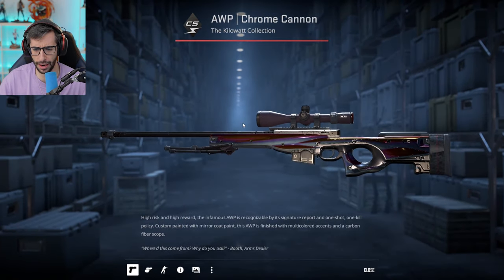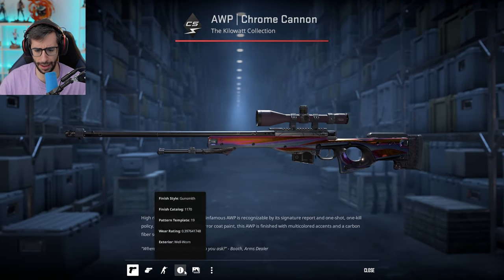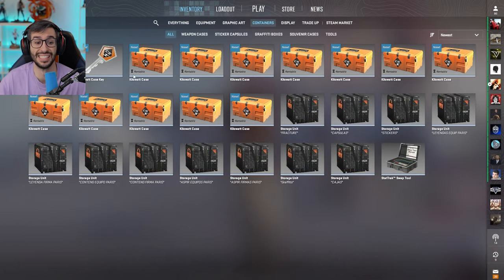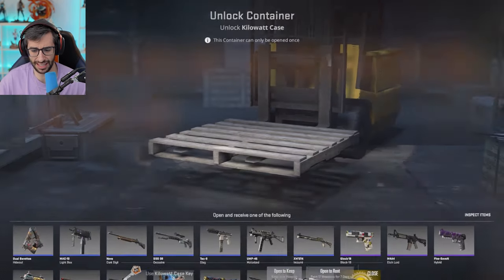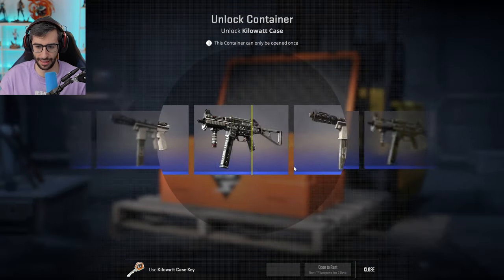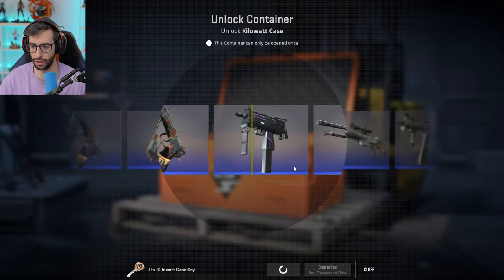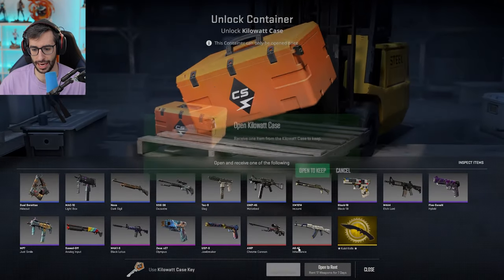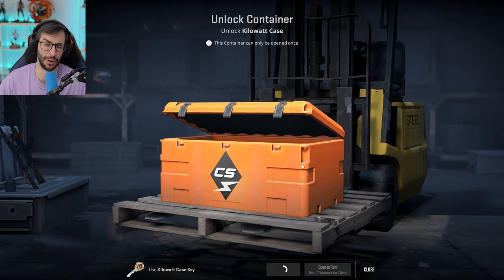¡El AK-47 World World! Una categoría roja, esto tiene que valer unos 42 euros. Está bien, hemos conseguido una skin de categoría roja. Ahora solo faltaría el cuchillo, aunque hasta ahora solo me ha salido uno en esta caja y era muy malo.